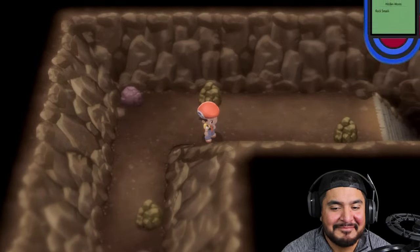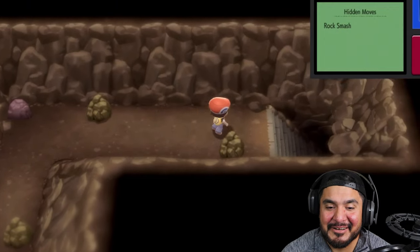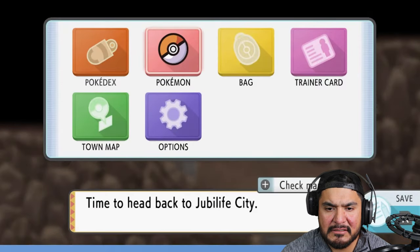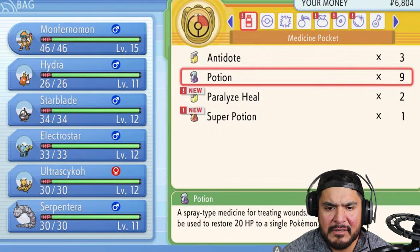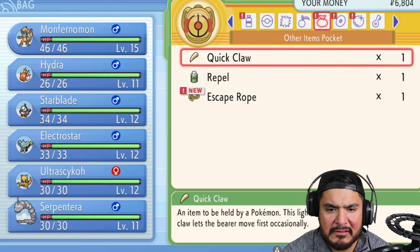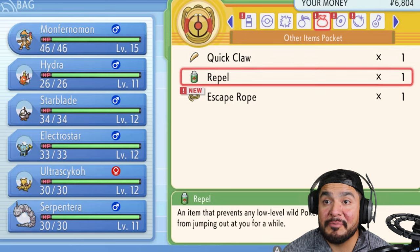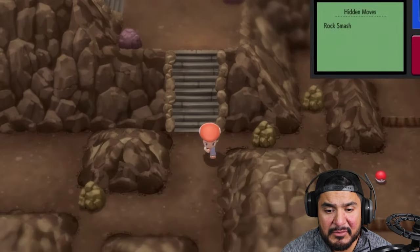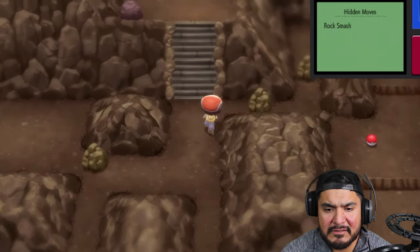Monferno Mon has a red butt - it's pretty hilarious. We're going into the bottom floor of whatever this cave is. Let's see - I think we have a few repels with us. There are Poké Balls and other items - wow, we only have one repel.